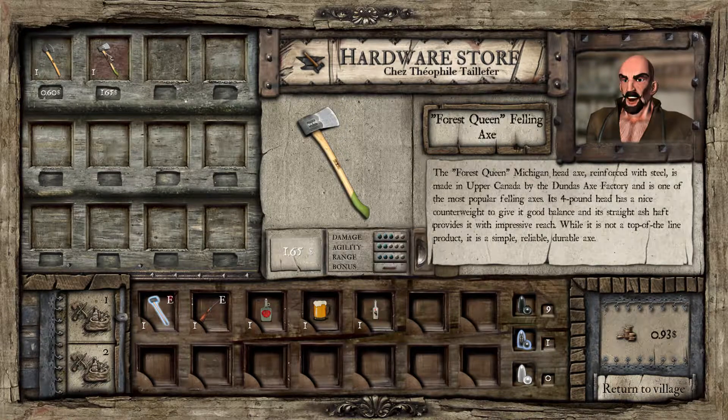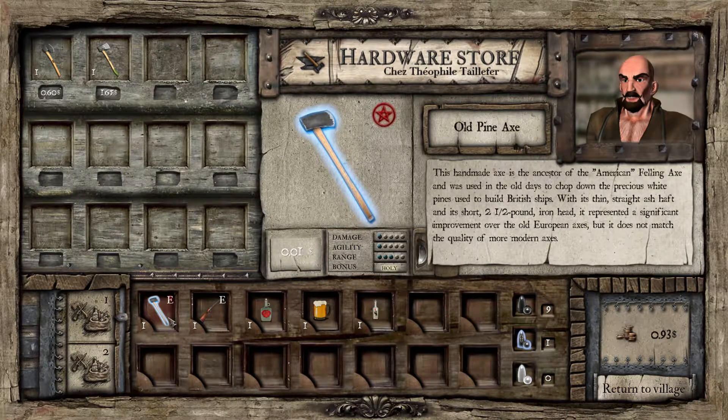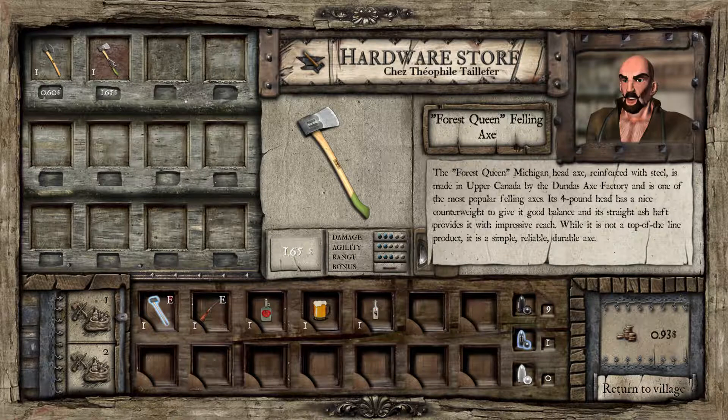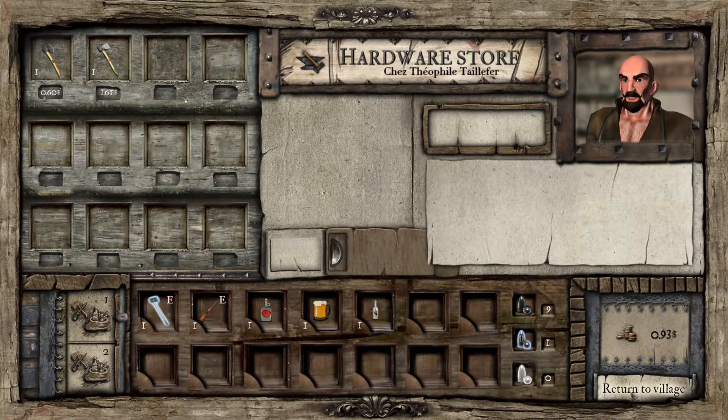It looks like this is just going to be giving us additional weapons. So damage 1, agility 1, range 3 and it's holy. Damage 2, agility 2, range 1 — not holy. Damage 3, agility 2, range 3 — 165. I don't think I need to upgrade my weapon just yet, even more so that it is now a holy axe.